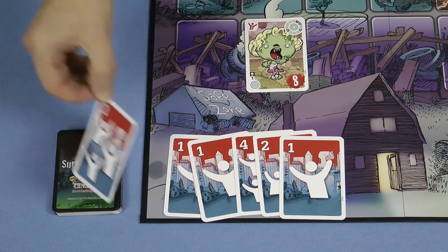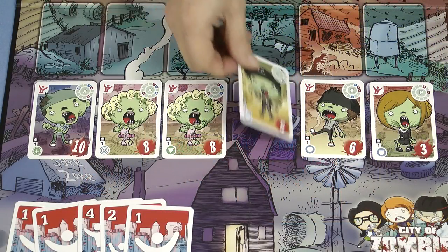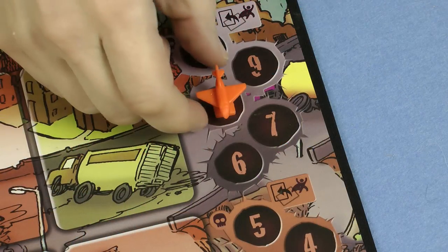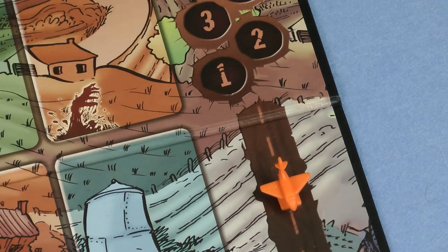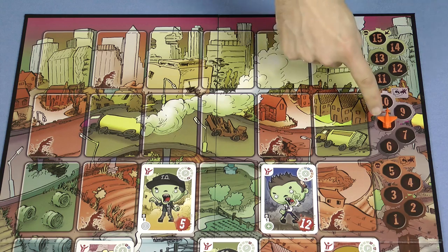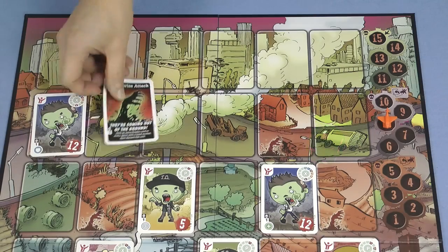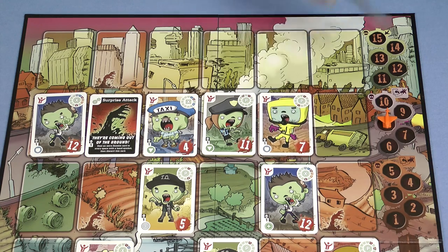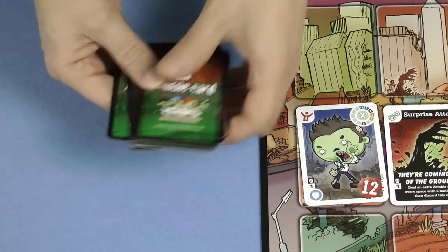The zombie then stays on the barricade — it doesn't move anymore and you don't lose any other survivors. But if the barricade is ever filled with zombies you lose the game. In step four you move the rescue plane down one space; if it reaches the landing strip all players win the game. And finally in step five more zombies appear on the board, placed in the row next to the plane. With one to three players roll two dice and take the highest number — that's how many new zombies appear. In games with four or more players always deal out six new zombie cards. If the zombie deck ever runs out just reshuffle the zombie graveyard to make a new deck to draw from.